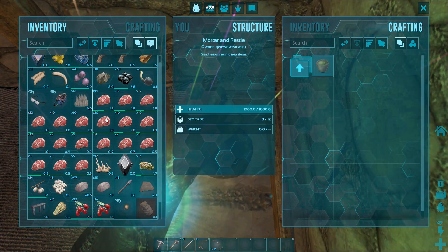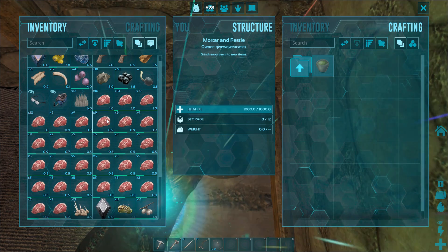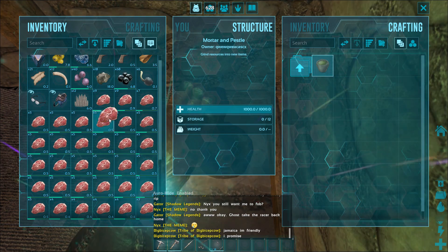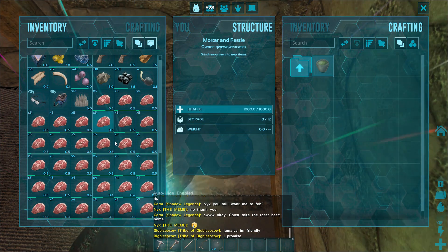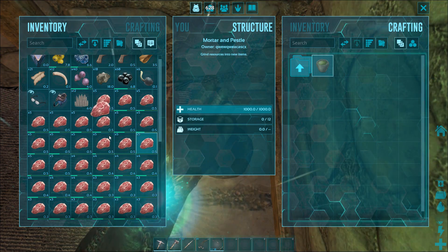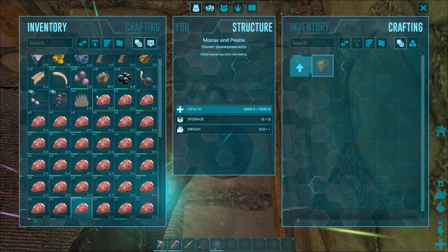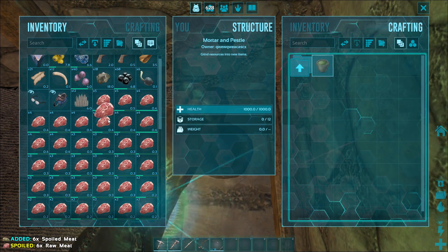A fast way to get a ton of spoiled meat is to just split all your meat if you don't need it. And if it goes into single stacks, it'll spoil much quicker rather than having it spoil one after another. So I just split every single stack of meat until they're all singles, and this helps you get a lot of spoiled meat very quick.